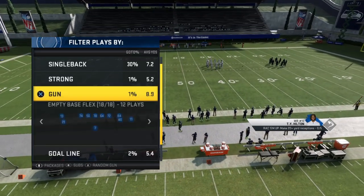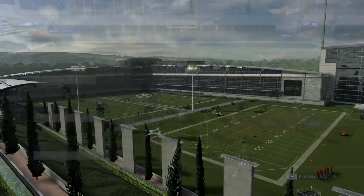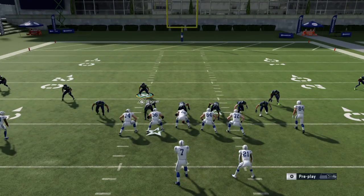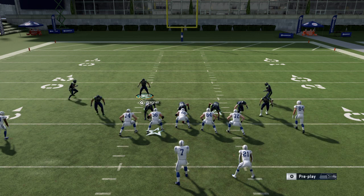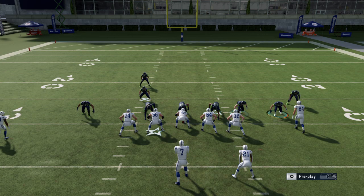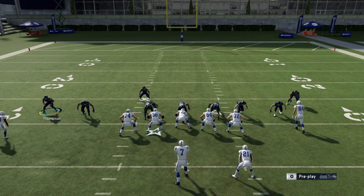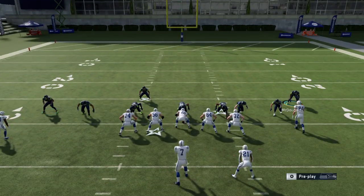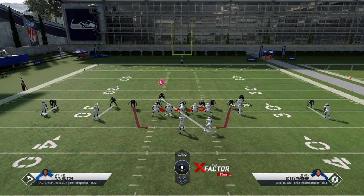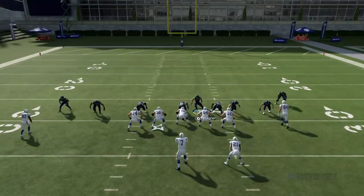I'm just gonna pick a play and show you guys. Here's how the play originally looks. What you do is you baseline, you press — so it looks like that — and then what you do is you bring your safety over here, because they don't press unless you manually move them. You spread your defense, align, then you crash, then you contain — so it looks like that — and then you bring the linebacker and put them right into the gap.